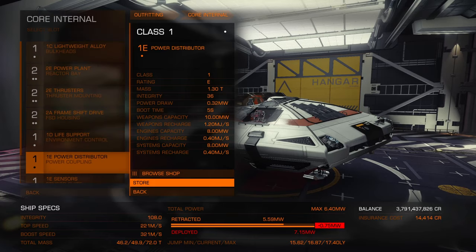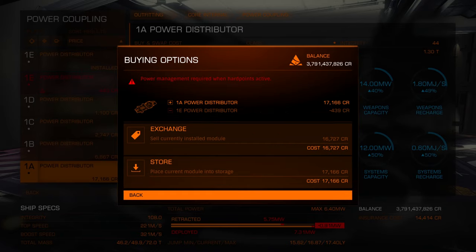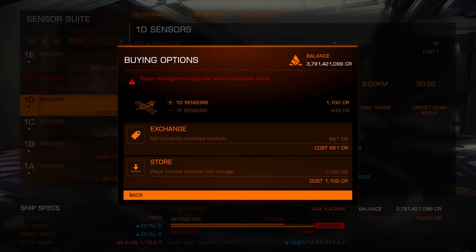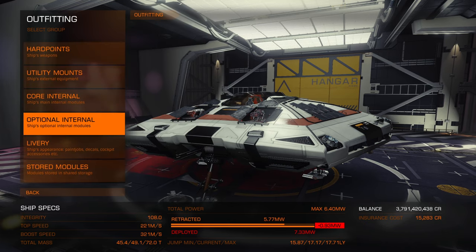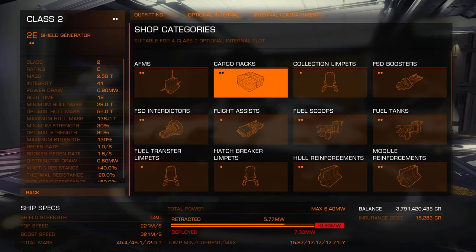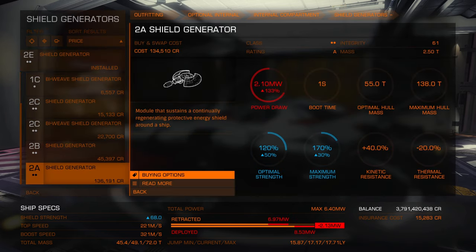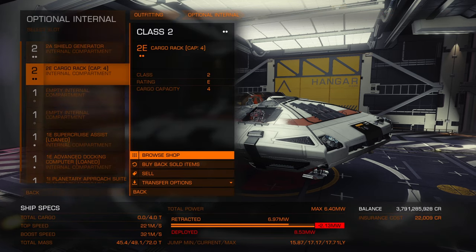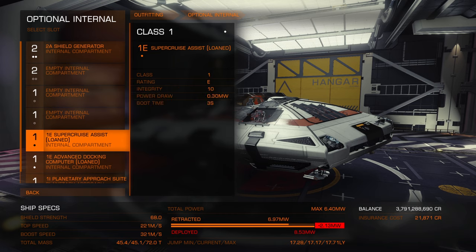Power distributor — we're going to get the best size available, which is an A-rated one here. A-rate that and exchange. Sensors — again, we're just going to D-rate that and exchange. Fuel tank we're going to leave as is. For optional internals, we've got a 2E shield generator — go to browse shop, come down to shield generators, and install an A-rated one. You always want to try to go for the biggest shield you can. Exchange. We're not going to be carrying any cargo here, so I'm going to sell the cargo rack.